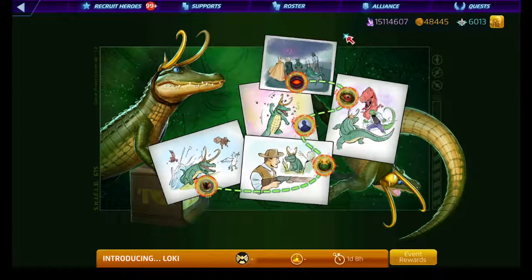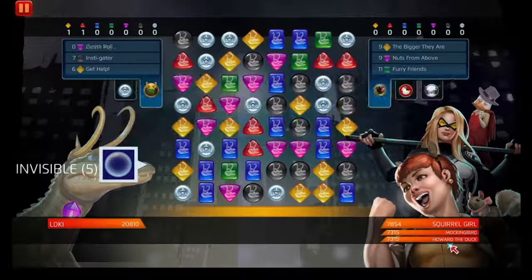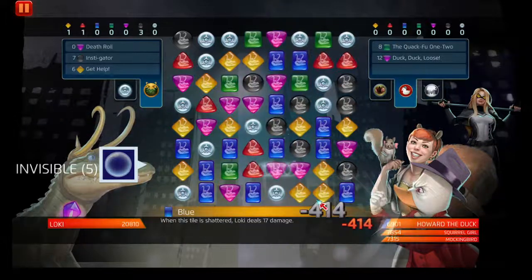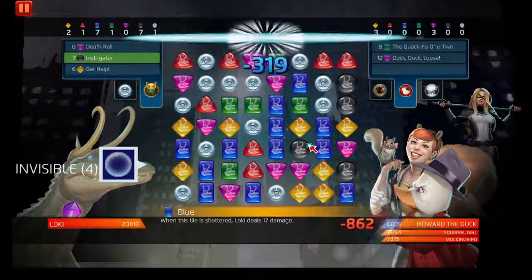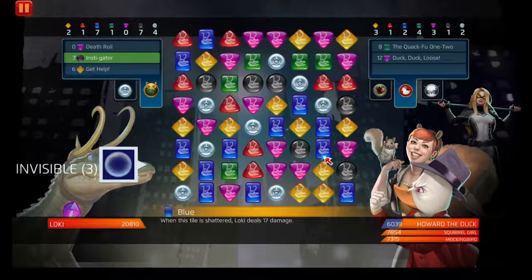Alright, gotta do the Introducing Loki thing. The Alligator of Mischief. As always — Squirrel Girl, Howard the Duck, and Mockingbird. At least the good thing is with Howard the Duck, he doesn't have his blue ability, so that's going to be something that's rather annoying, so to speak.